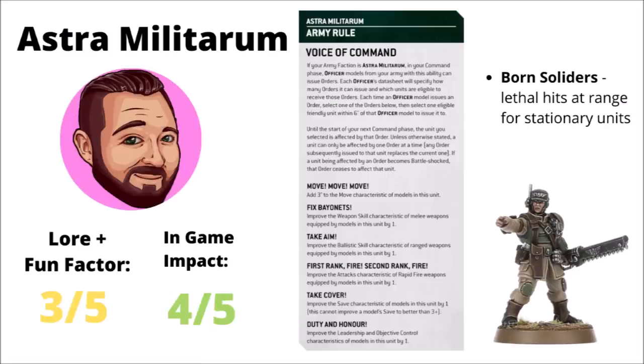I'm in pretty close agreement, however I would actually switch the numbers myself — a 3 out of 5 for overall fluff and fun factor, since giving out orders is not necessarily slang exclusive to the guard. For power, I would give it a 4 out of 5. The fact that orders can be issued as a broad table into most to all units, depending on which officer you're using, is quite powerful and offers an astounding amount of flexibility. Knowing you can swap an objective with Duty and Honour, move on to one with Move Move Move, or increase the power of attacks from so many others, seems like it can be really strong in the hands of the right general.